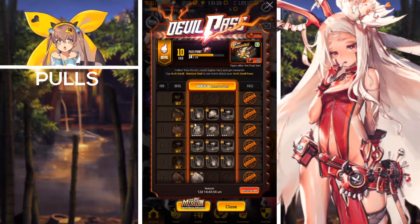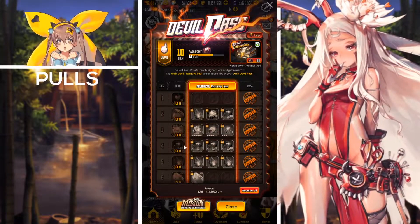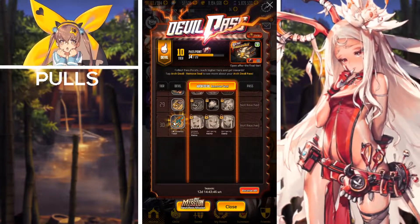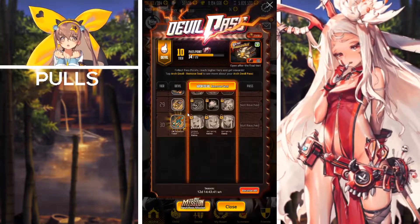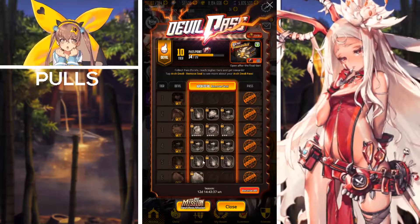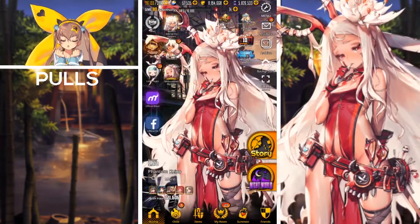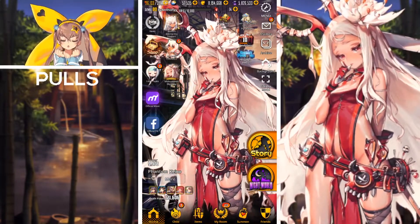Last but not least, we currently have the Devil Pass going on. Upon clearing your dailies you receive Devil Pass points that level up your Devil Pass tiers. Upon completing the Devil Pass and reaching tier 30, you receive a five-star summoning ticket, a five-star soul card ticket, and a ton of great rewards just for completing your dailies and collecting Devil Pass points.